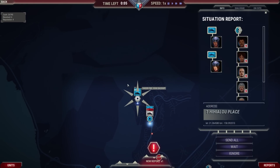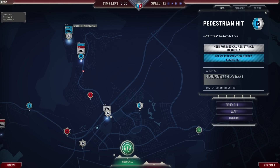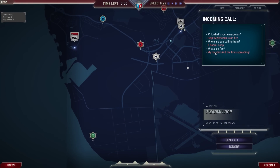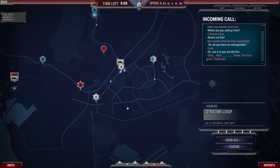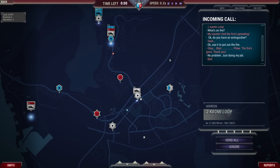There's too much going on. A 911 call comes in: 'Help! My kitchen is on fire!' 'What's your location?' 'Tukuyomi Loop.' 'What's on fire exactly?' 'My toaster — and the fire's spreading.' 'Do you have a fire extinguisher?' 'Yeah.' 'Then use it to put out the fire.' We wait on the line. The fire's gone. 'Thank you.' 'You're welcome — just doing my job, one call at a time.'